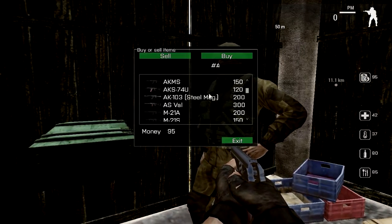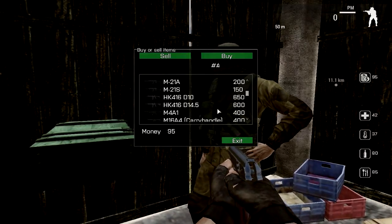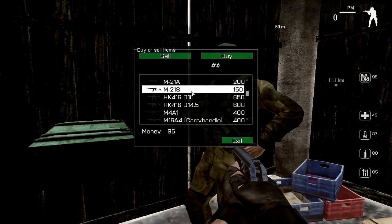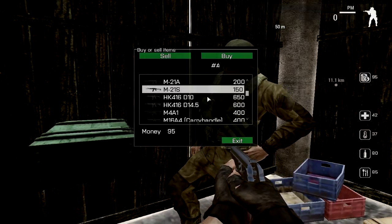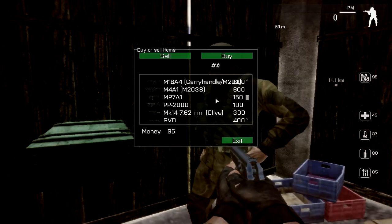If I go to trade firearms I can only sell things, but you can buy most. You can get the HK416, which is a 5.56 assault rifle. The M12, M21, which is similar to the Saiga — I'm not sure if it is the Saiga 12 gauge, but it may well be.